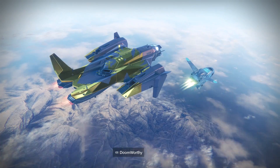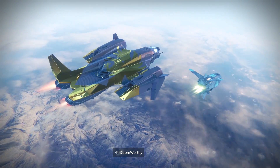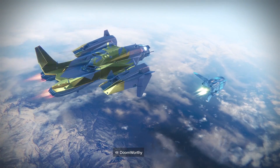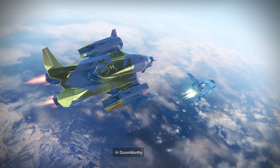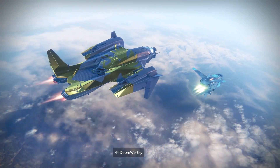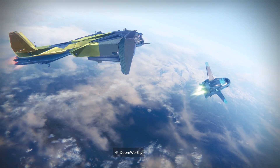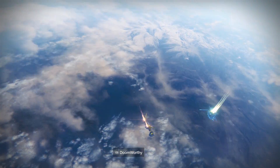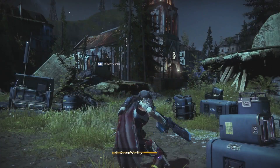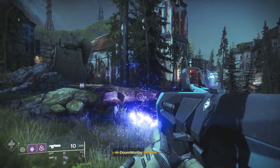Once you land in the EDZ, all you've got to do is rinse and repeat — go to the three lost sectors, leave, go back to orbit, then fly back there and repeat. I hope you guys enjoyed this video, leave a like, subscribe if you're feeling generous. As always, peace out — I will be uploading more but I'm kind of sick right now. Thank you everybody.